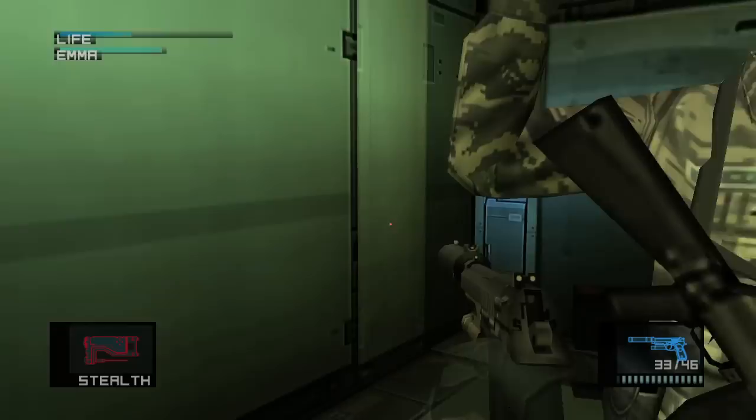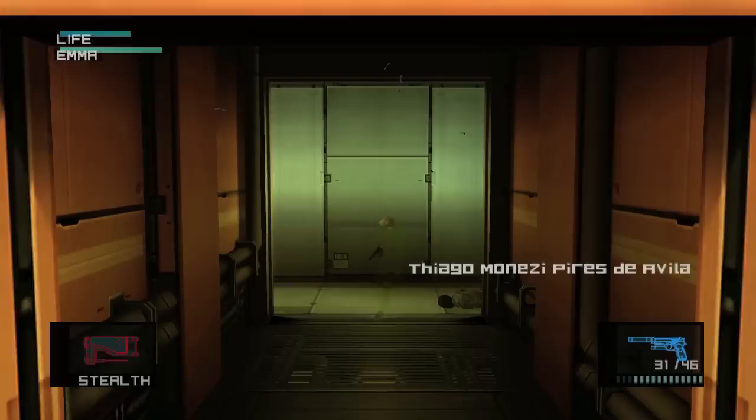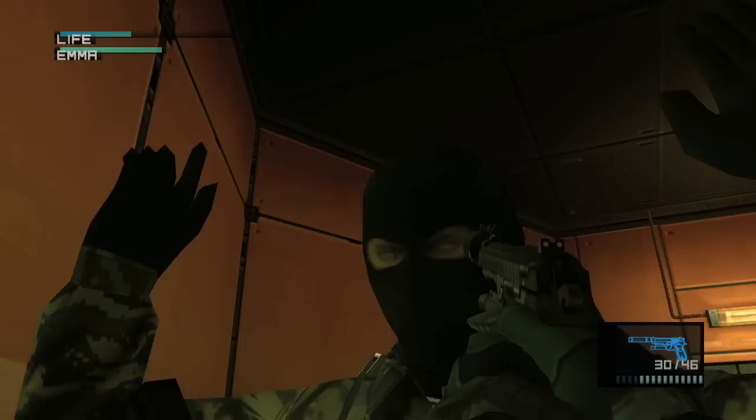We're a couple of playthroughs in and I'm still making the same mistake. Get the next guy — that guard has a really long name. Get the next guard; he's going to be down here. Same thing, really easy.